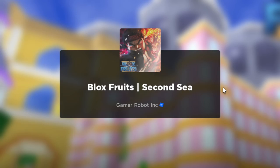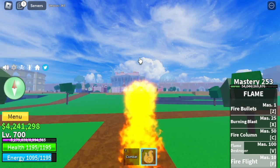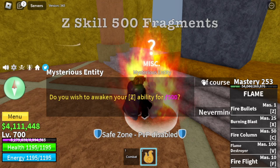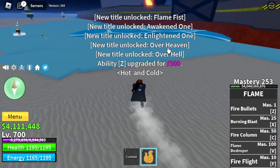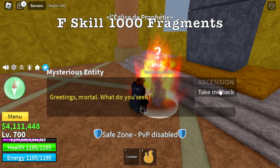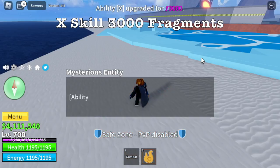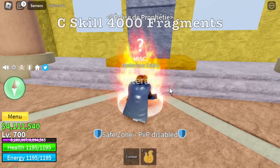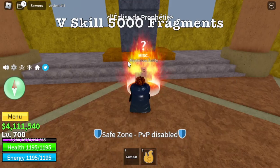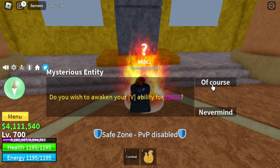We're going to skip the raid parts and just show you the fragment requirements. Let's head to Hot and Cold. For the Z skill, 500 fragments are required. F skill: 1,000 fragments — that's 1,500 total. X skill: 3,000, so that's 4,500. C skill: 4,000 fragments, so 8,500. And last, 5,000 for V skill. The total is approximately 14,500 fragments.